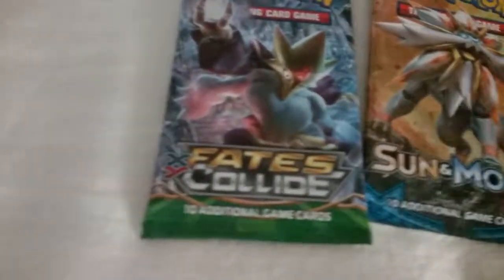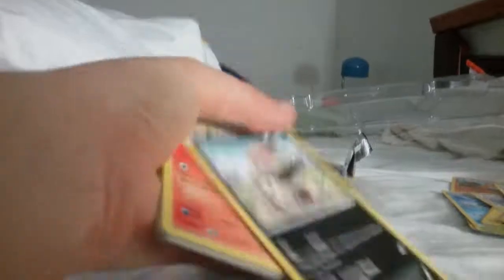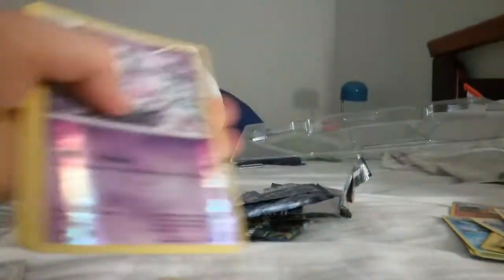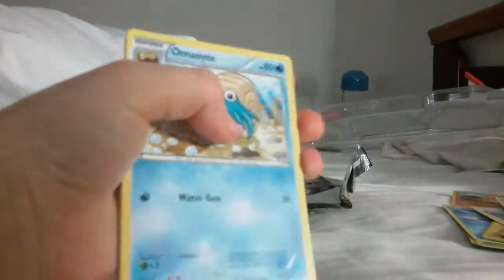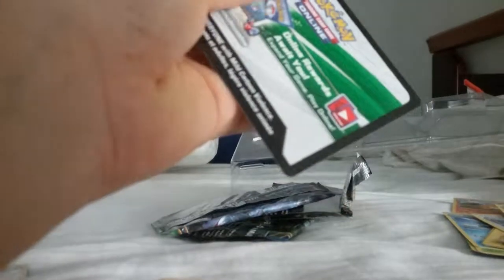Which one should we open now — Fates Collide or Sun and Moon? Fates Collide, let's do this! So we've got a Cottonee, a Cottonee, a Lairon, a Wailord, a Fennekin — oh damn it — Gothita, Delphox, Omanyte, an evolution spray, and a Wormadam. Unfortunately we only have one EX from the packs so far, which is that Raticate BREAK.